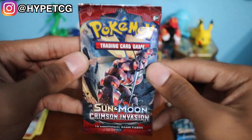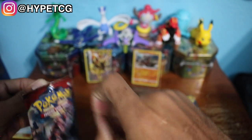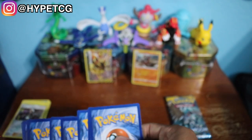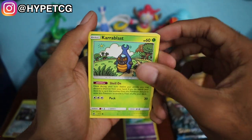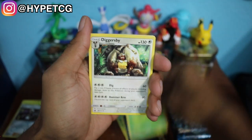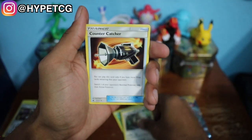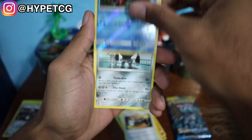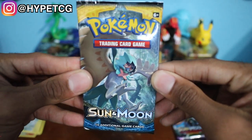Next up is a Crimson Invasion pack right there with that Buzzwole. Here we go — we have a Spoink, a Blastoise, a Bunnelby, a Chimecho, a Numel, a Darkness Energy, a Solgaleo, a Diggersby, a Counter Catcher, and we have a Corpish in a reverse holo, and we have a Registeel non-holo rare.